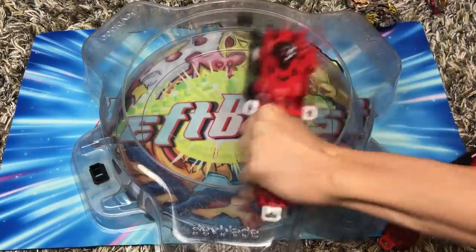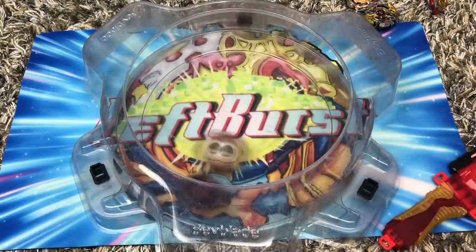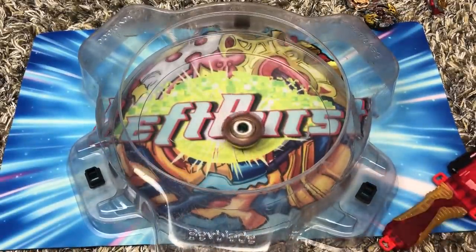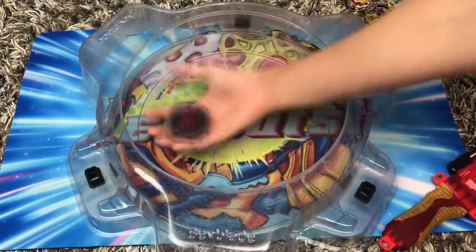Let's do that battle one more time. Also, the battles are gonna be up to two points. Three, two, one, go shoot! Geist Fafner is giving some strong attacks — even though he's not an attack type, you're supposed to be a stamina type. He gives some solid attacks. The score is one to one. Three, two, one, go shoot!